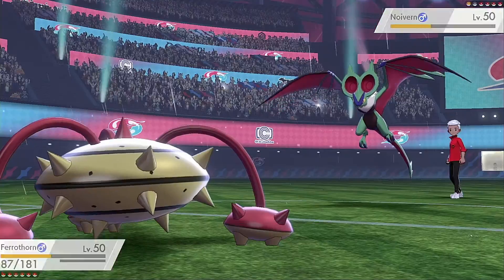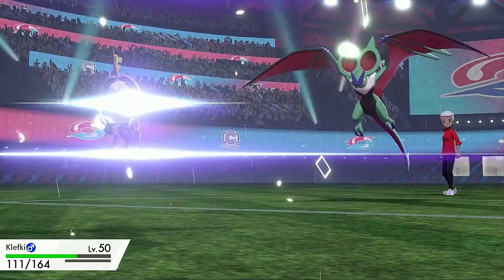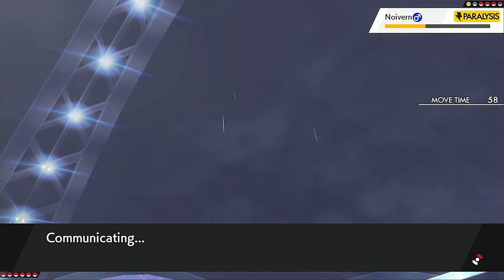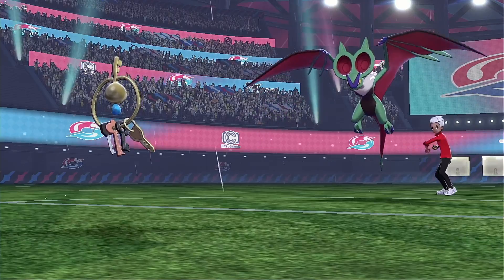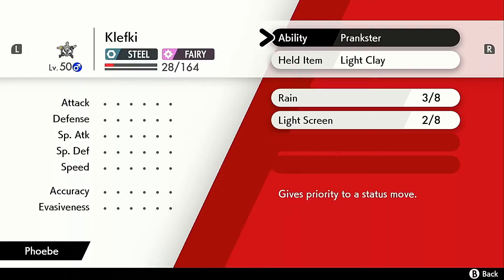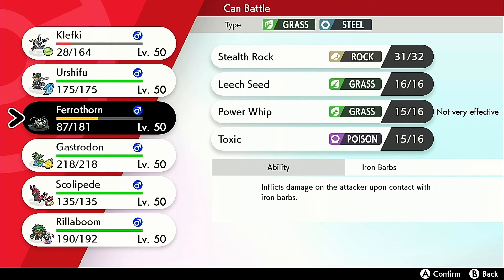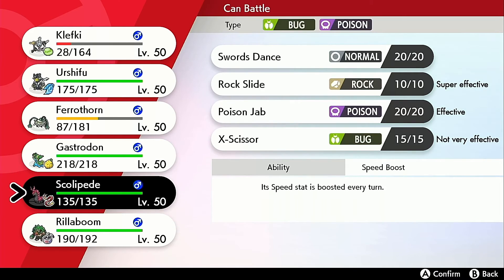I'd like to set up more layers of Spikes. Hopefully he gets paralyzed this turn — nope. Super Fang comes in, and again. I'm hoping for the Paralysis. He used Light Screen — Light Screen could come in handy against this team. Super Fang is quite annoying though. Gastrodon deals with it since he's locked into Super Fang. I could take advantage of this, but Primarina makes it hard.